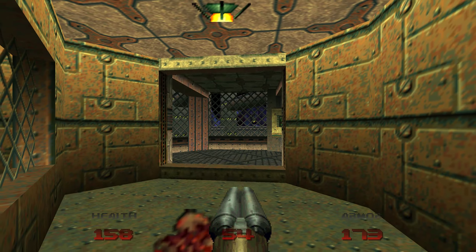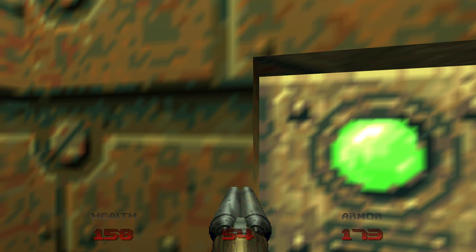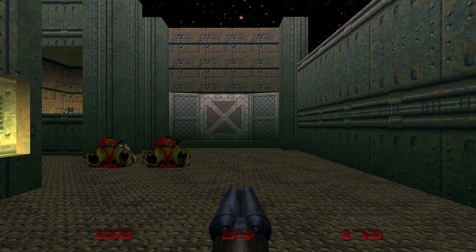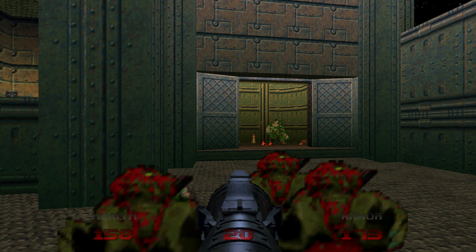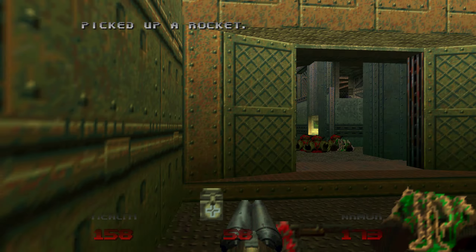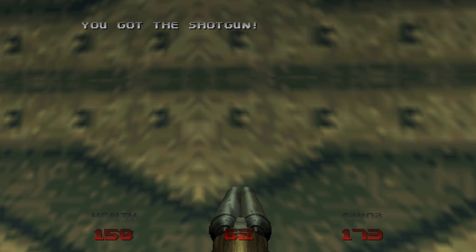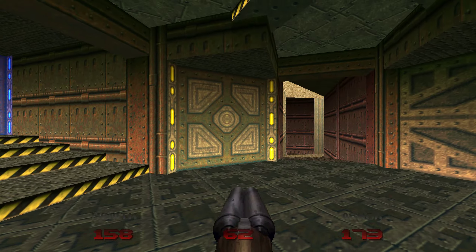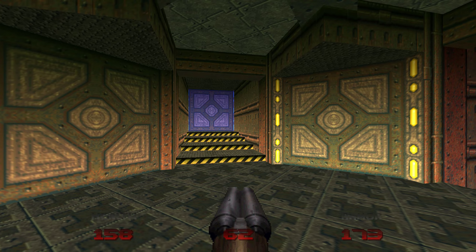Here we need to press the switch, and also don't forget to open that door because we have some enemies. Now this area is done and we can move back. So we took three passages out of all of these.